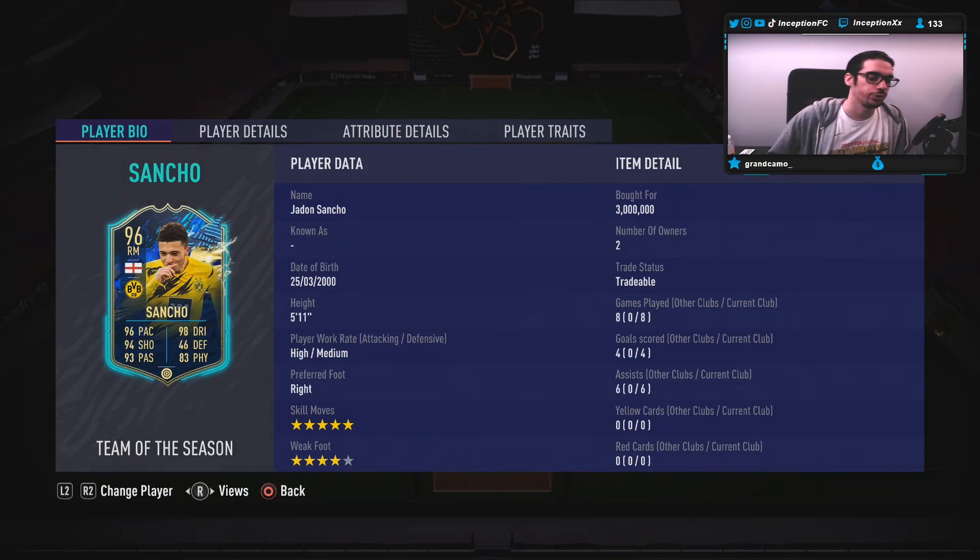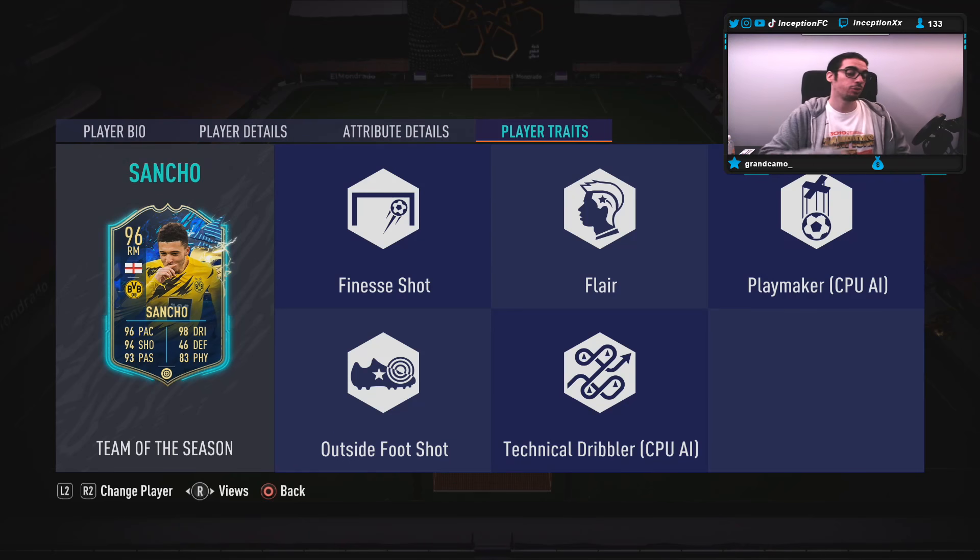We are taking a look at a card who is 5'11, high-medium work rates, right footed, 5-star skills with a 4-star weak foot. So obviously we're already starting off real hot with this card. For base card player traits, he has both the finesse shot trait as well as the outside foot shot trait, which is absolutely phenomenal.